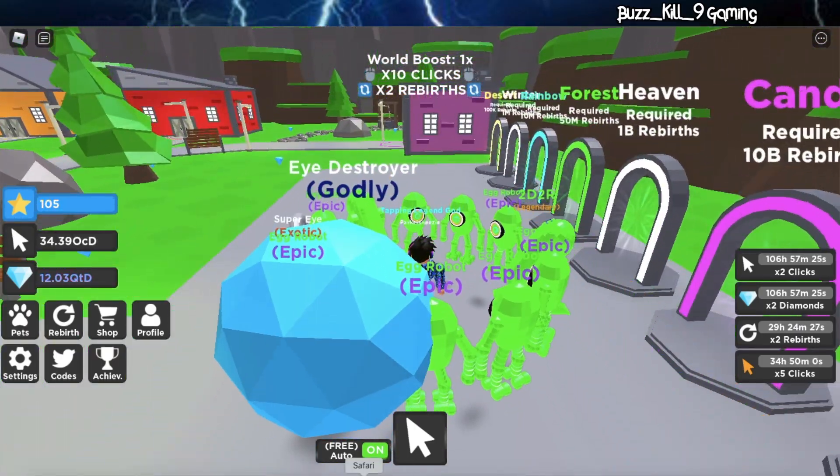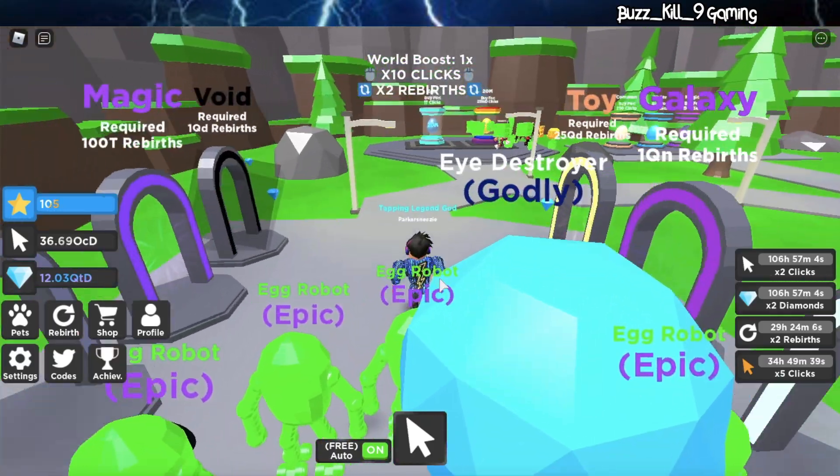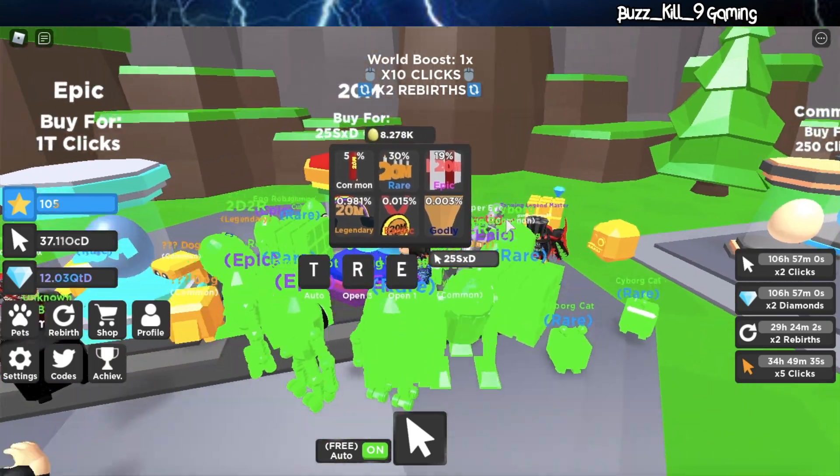Actually let's check the update log. So this is the update log: 20 million — that means 20 million visits. Two new eggs, nine new pets, new exotic and godly. There's a question mark — does that mean there's a secret pet? I think it does. Times 10 clicks, times 2 rebirth, and more coming soon. I don't know if there's a secret pet in this egg or this one — I'm guessing it'll be in this one.